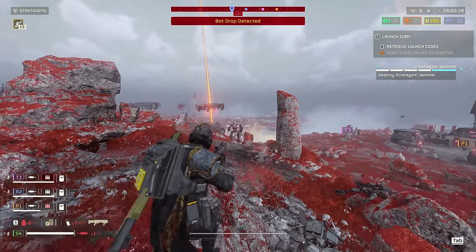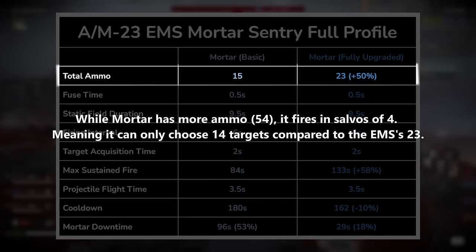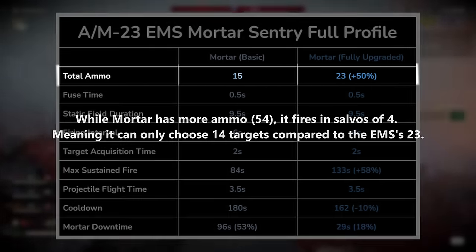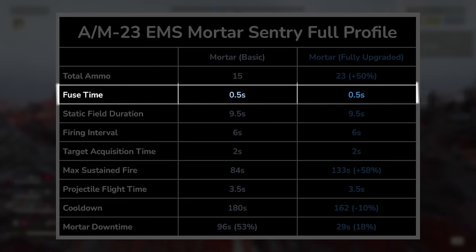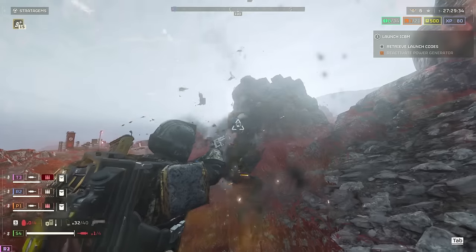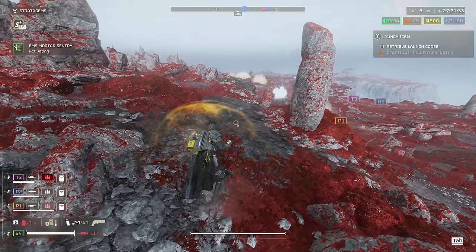Now let's talk about the EMS mortar sentry. Where it differs from the regular mortar sentry is that it doesn't fire in salvos but rather in individual shots. This technically means it has more opportunities for engagement — almost twice more when fully upgraded. The new variables include fuse time, which is the delay between the mortar shell landing and detonating. While the EMS field doesn't cause any damage, at least to yourself, you can still get killed by the shell as it lands. Much like the orbital EMS strike, getting caught in the EMS field depletes your stamina to zero and slows you down tremendously. Diving out of the field is the fastest way to leave it.